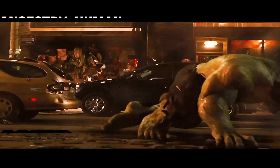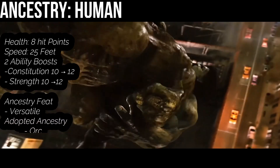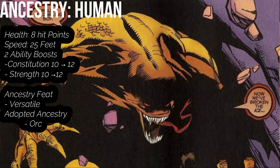Bruce was a human before he was the Hulk, so as a human we get 8 hit points, a speed of 25 feet, and we're a medium-sized creature. For our ancestry ability scores, put them into Strength and Constitution, as that's more important for the Hulk, but we'll get Banner stuff later. For our human feat at this level, get Versatile Training, pick Adopted Ancestry — Orc — so we can get that blast of gamma radiation with some feats later on.